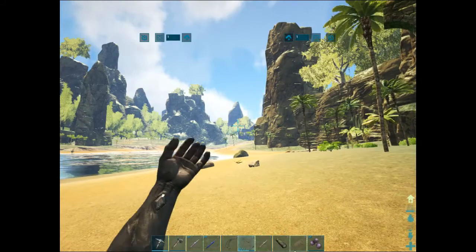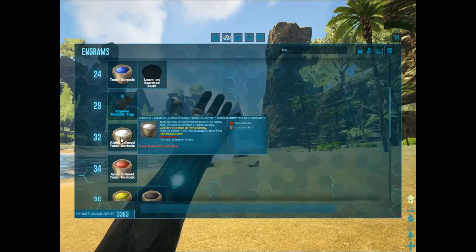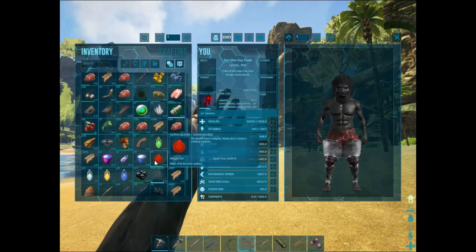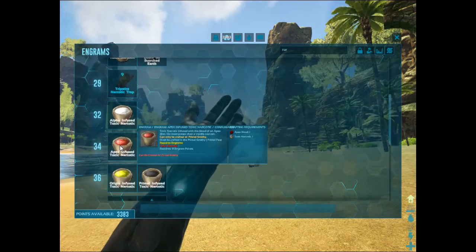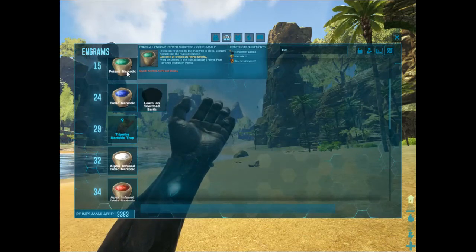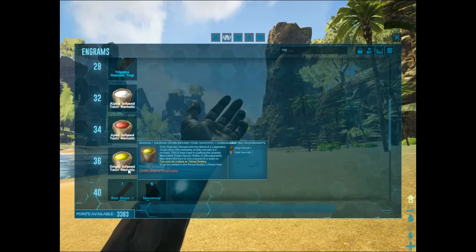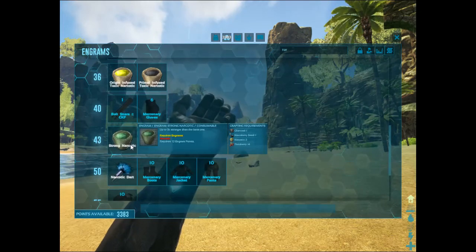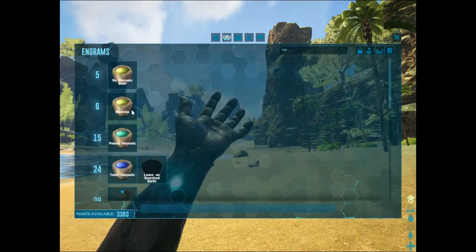Is that good enough for knocking out some of these things? Don't I have some of these? I have Toxic Blood, I have Alpha Blood. Alpha, which needs Toxic. And Toxic means... this is not that hard to get at all. That means origin blood — Primal, which is Primal Blood. Strong narcotic, three times stronger than your normal narcotic. Where's that one that says six times stronger?